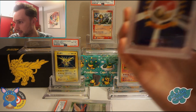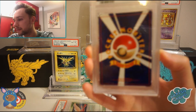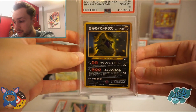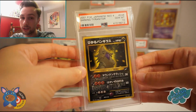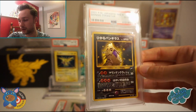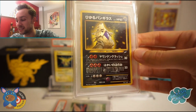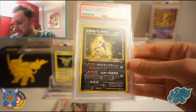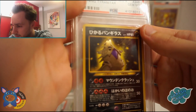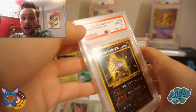Two cards left. This is a PSA 10 Shining Tyranitar — the unlimited version. I wasn't 100% I'd get a 10 on this, but it did score a 10, it was up to the standard. Team Magma also sent away a Shining Tyranitar during the same submission and he also got a 10 — so two Shining Tyranitars both came back PSA 10, which is unbelievable. If I just lift it slightly you can see Tyranitar just glistening. Absolutely stunning card — PSA 10 Shining Tyranitar.